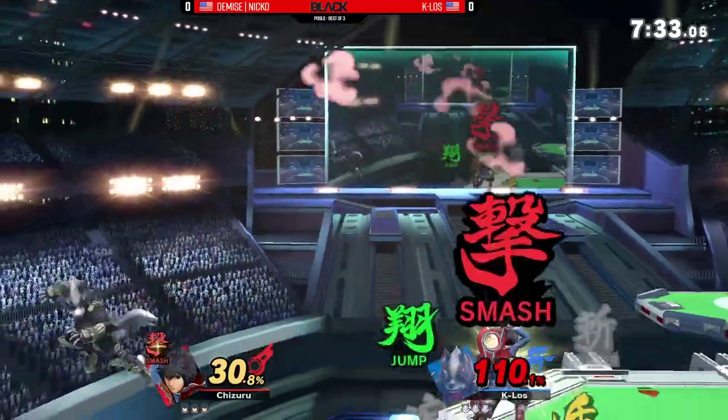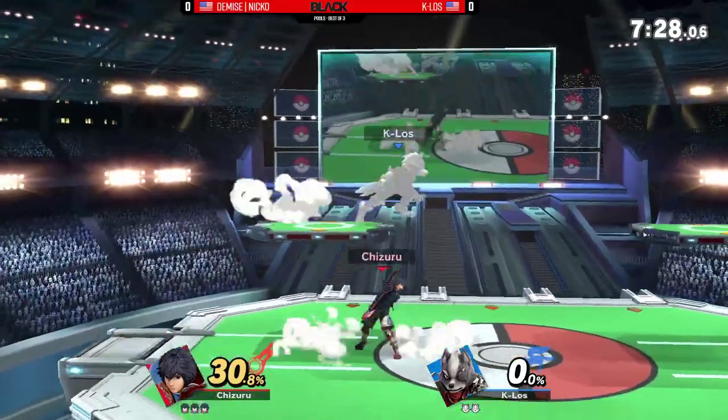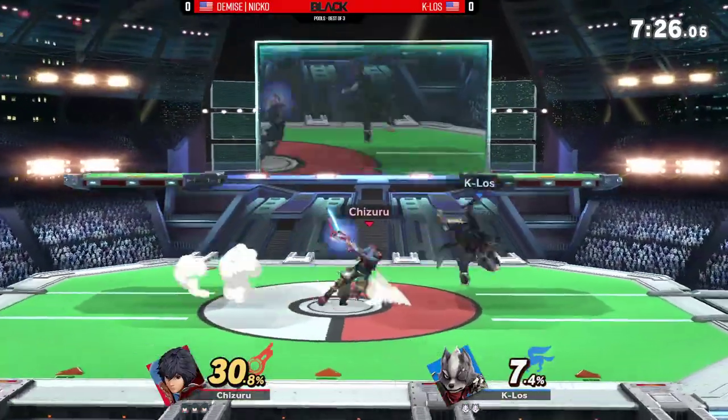Good use of Nair. The back hit of Nair will allow Niko to confirm and add those opportunities. Smash Nair into Uptilt — the reason for that is because Kalos overshot himself, so one Uptilt will keep Wolf away.